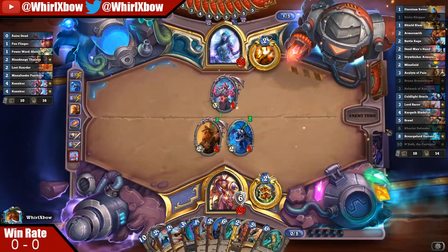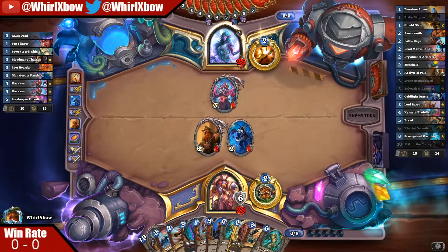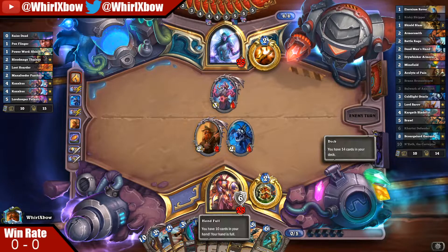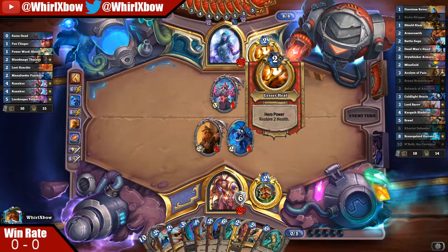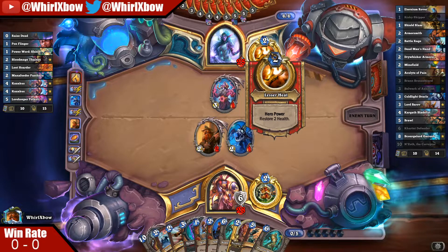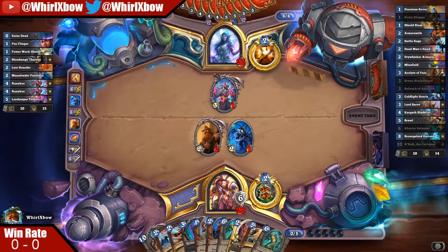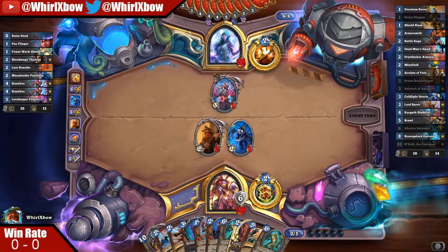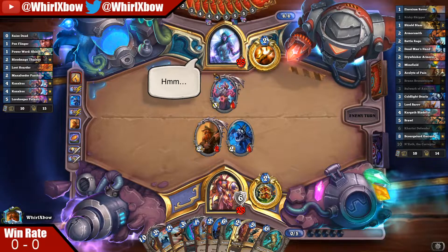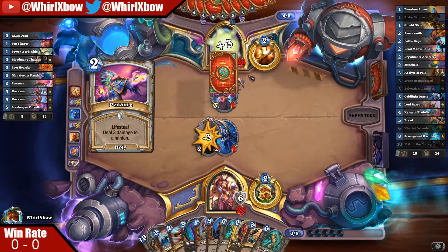There's the Pen Flinger and Raza — I'll take the lorekeeper burn. It's not the best burn, it's not the worst, it's just a good burn overall. The worst card to burn here is Dead Man's Hand, second worst is Coldlight, third worst is Khartut in that order. Those three cards are most important because the value gain from them is insane.